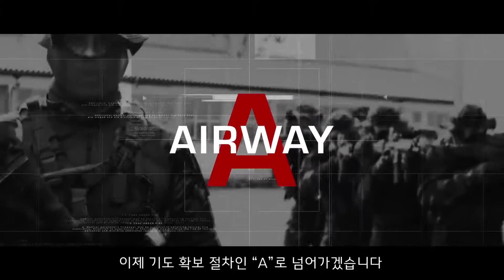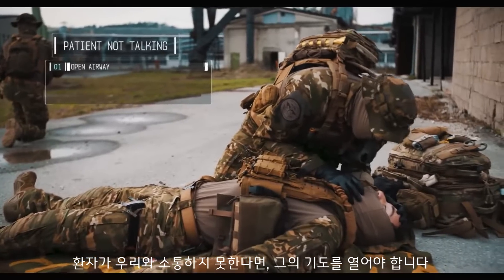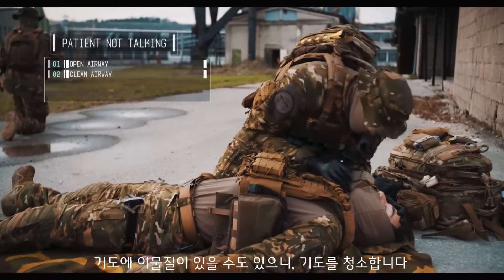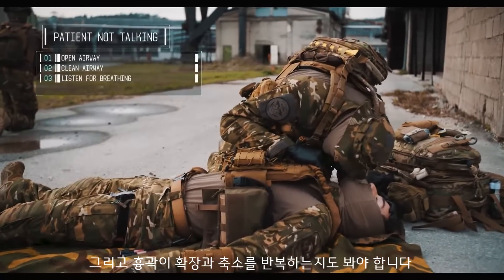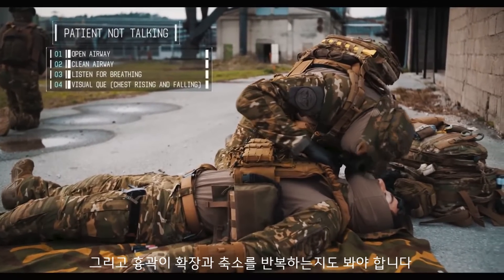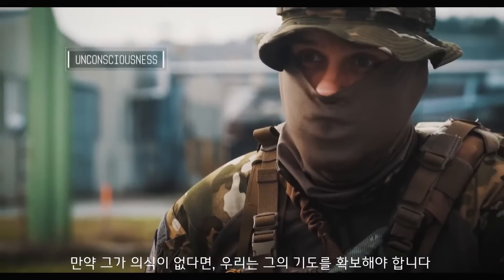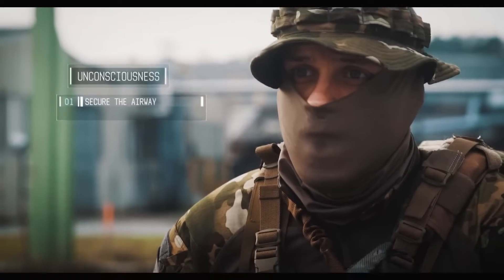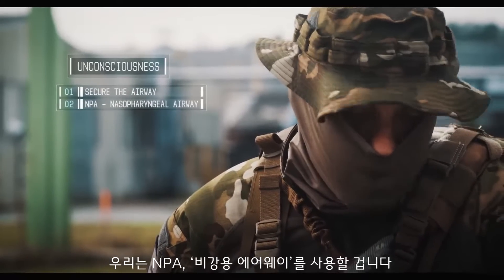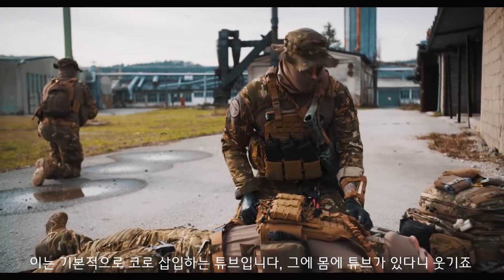Now we're going into A — Airway Management. If the patient is not talking with us, we need to open his airway and clean it — maybe he has some debris in it. We listen for breathing and observe the rise and fall of the chest. If he's unconscious, we need to secure the airway. We can do that in multiple ways. We're going to do it with an NPA — nasal pharyngeal airway — which is basically a nose tube.